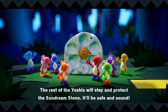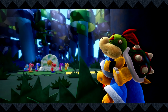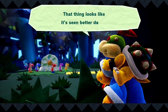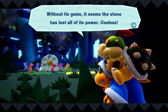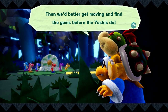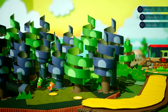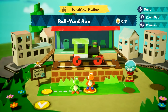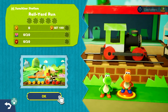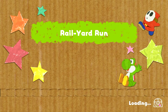The rest of the Yoshis will stay and protect the Sun Dream Stone — safe and sound. The stone has lost all its power without its gems, so the two set off to find them. The art style gets praise — paper cut-out aesthetic, really nice. This is a totally blind playthrough, no prior knowledge of the game's flower or collectible system.